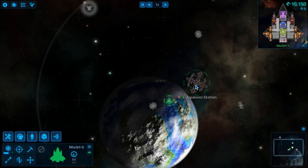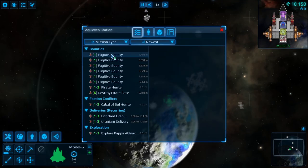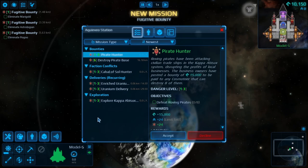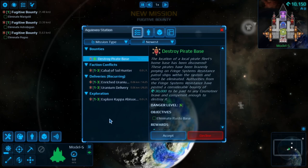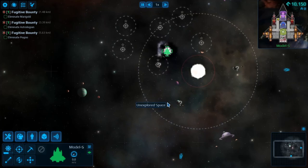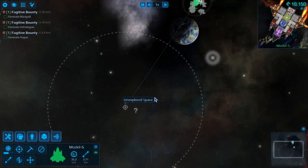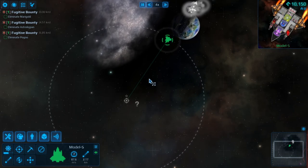First thing we have to do is talk to this station to get some missions. We're gonna accept all these bounties — factions and deliveries we won't do, but we'll accept the pirate hunter ones. There's a pretty extensive map here and we're gonna go around and look for all this stuff.